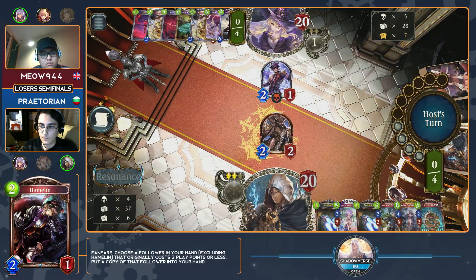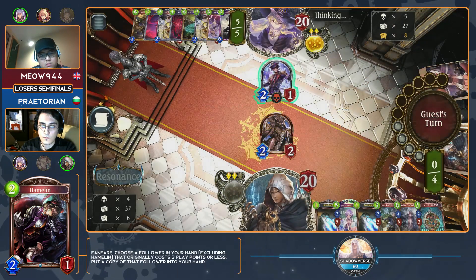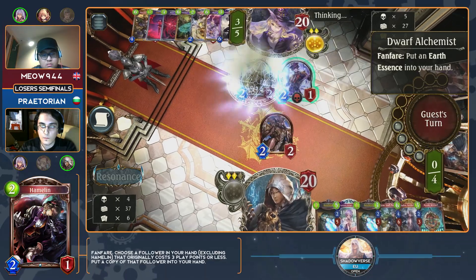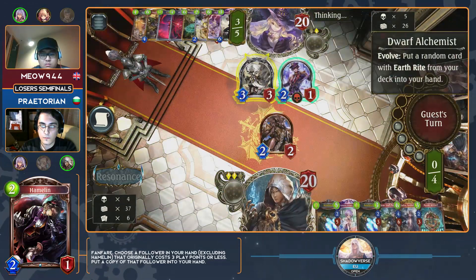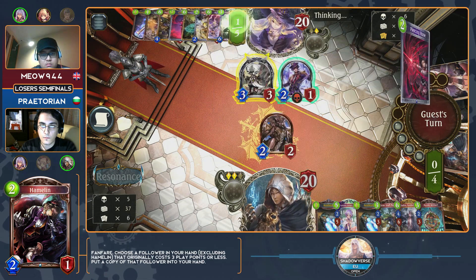This will allow him to run over the Abomination, which is a smart move — you need to make sure you control this damage. Any early damage done to you as Portalcraft is very hard to come back from. There are no heal cards. There are technically cards you can play that heal you in the class, but they're not very good — there's a 4 play point 4-3 that heals too, but that's about it. That's why I think Happy Pig is in the deck. This is a very good situation for Meow — he has a lot of cards, a lot of options.